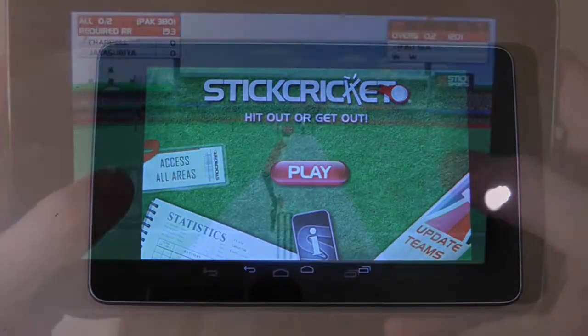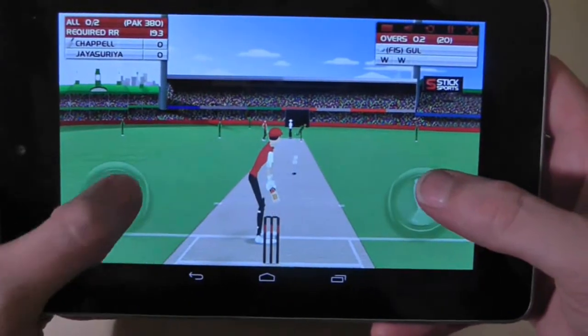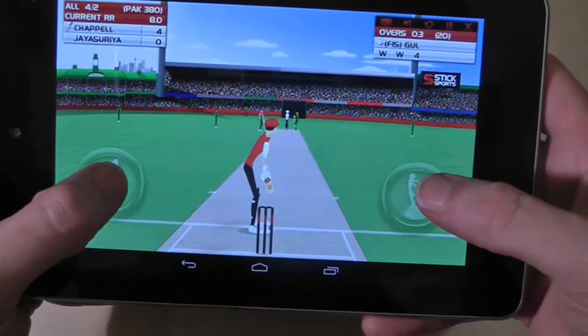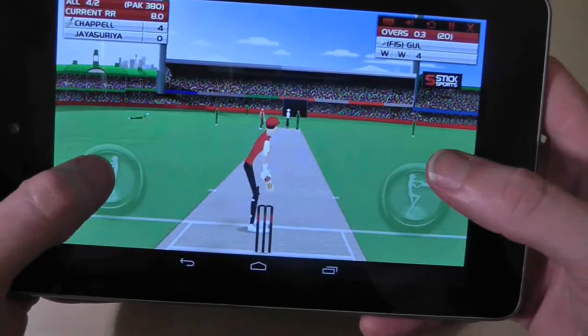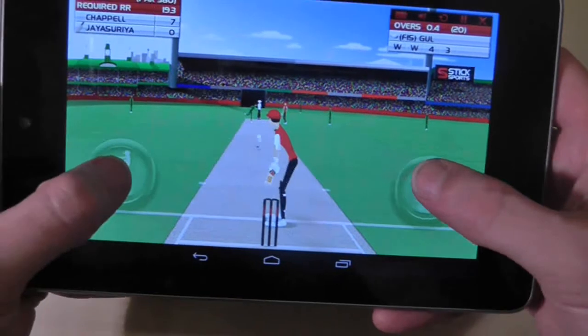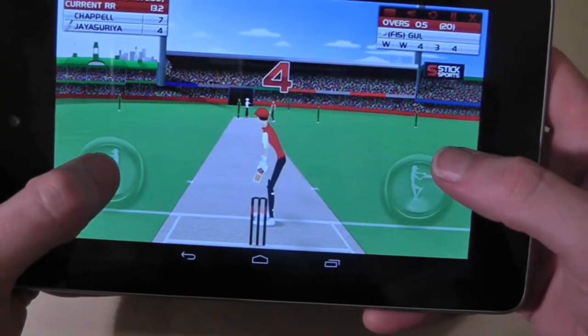Here are the basics, and this is all you need to know because it's a pretty basic game. You always bat and have two buttons: hit left and hit right. The key is to judge where the bowler is going to bowl and at what speed, then decide which direction to swing and when to time your shot.